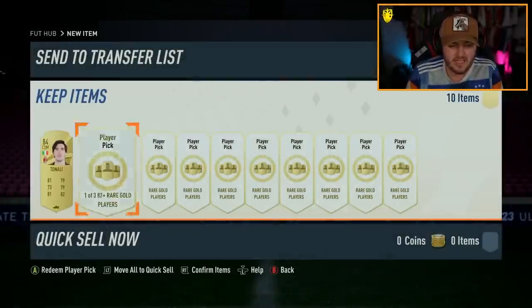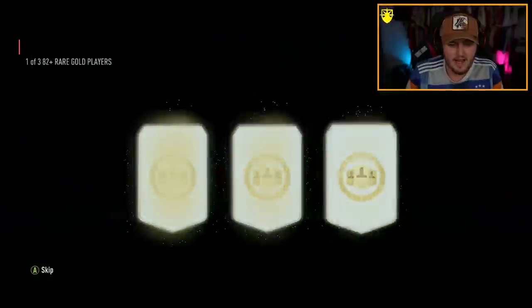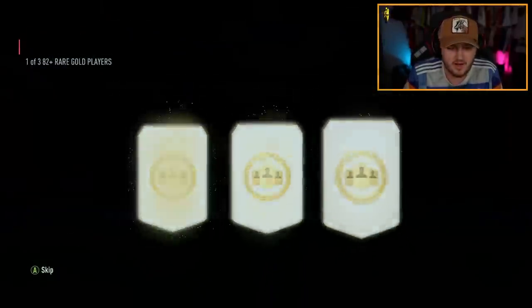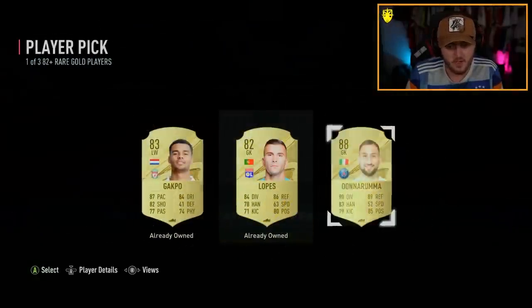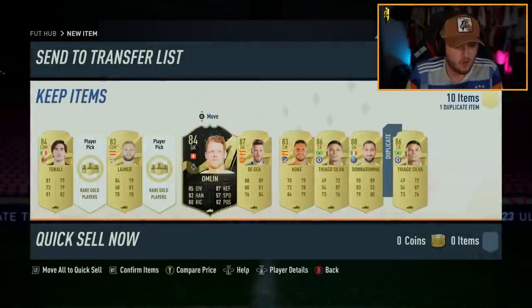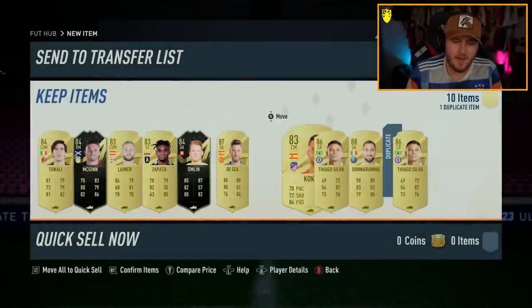Starting off with a Ternana 84-rated. These haven't really been great so far — only one icon so far is not ideal, and it's the little bro Torres. He is technically an icon, but he's not great. 88 Donnarumma is solid, though. Another Thiago Silva — I guess we'll just take the duplicate. 87 De Gea — don't mind that at all. Two more remaining. In-form John McGinn — decent for fodder, but again no Trophy Titan.